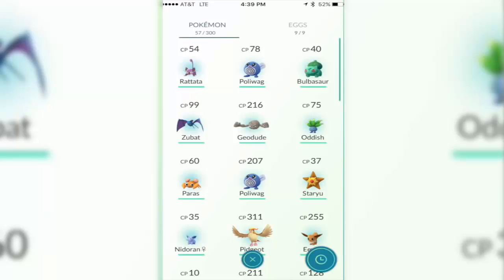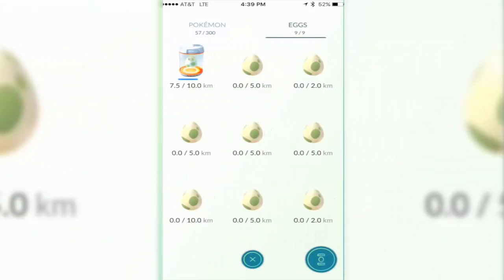The way to see if you have any eggs is to tap on your Pokéball and go to your Pokémon list settings. Once you go to your settings, in the top right corner of your screen you're going to see an eggs option. If you have zero eggs it'll show zero, if you have some eggs it'll show how many eggs you have.